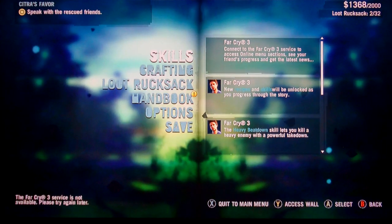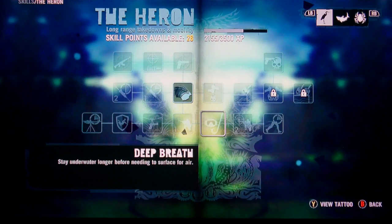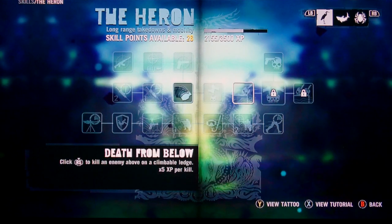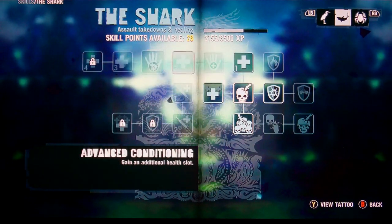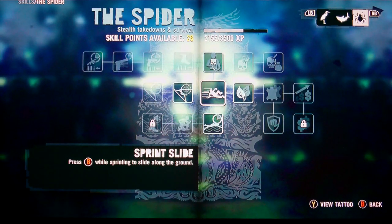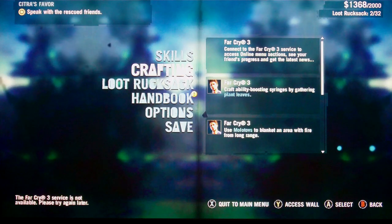First off, we're going to start with skills. Skills — you can learn all kinds of things like 'deep breath,' which lets you stay underwater longer before needing to surface for air. You have to unlock these to get special skills. There are also others like 'sprint slide' — press B while sprinting to slide along the ground. That's how you get skills, and crafting is the second one.